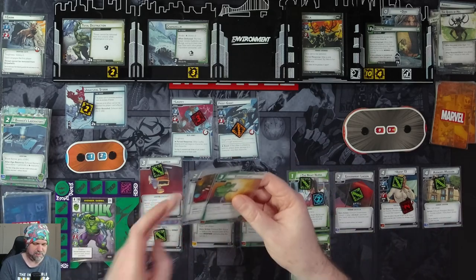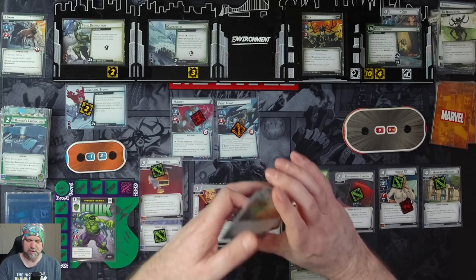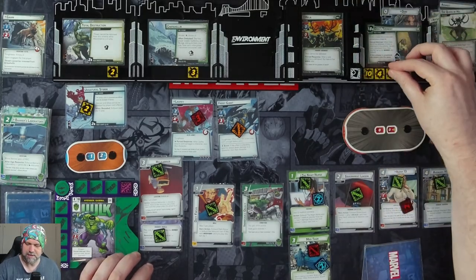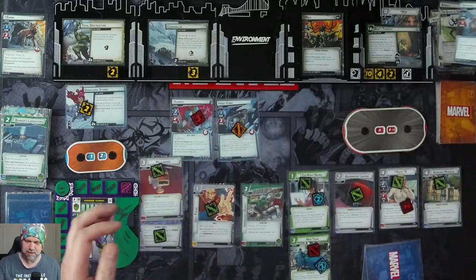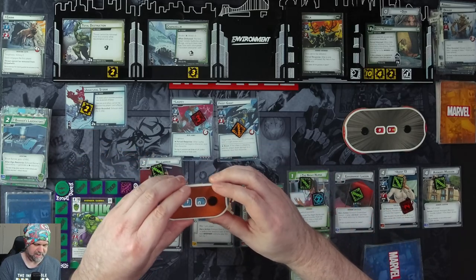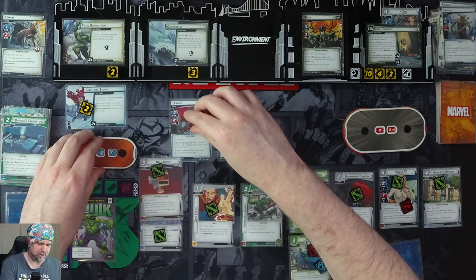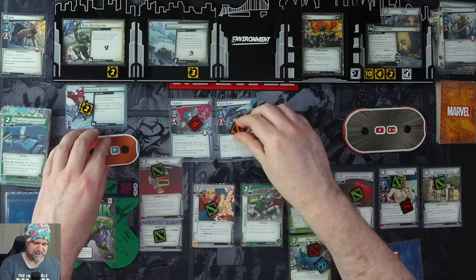We have four cards: Thunderclap, Ingenuity, War Machine, and Mockingbird. Two threat on the main. Hela's going to attack us for zero plus one, hitting us for one. Laufey's going to attack us for four — we'll take it. Retaliate on him for one. This Frost Giant is going to attack us for three. Retaliate and knock his Tough off. Two encounter cards.